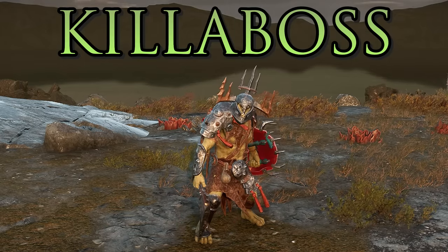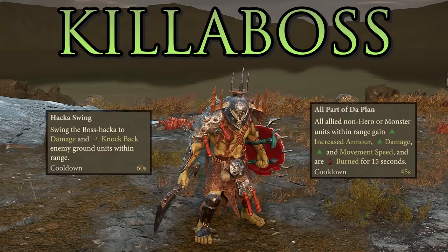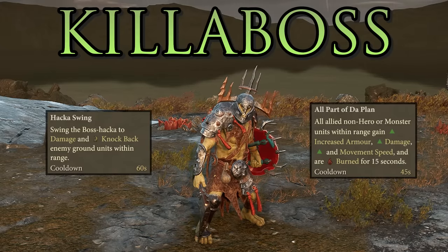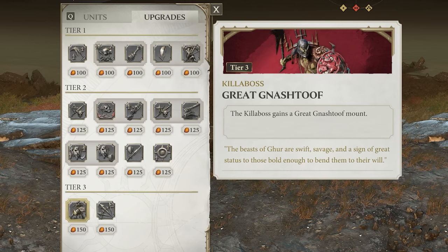For the Cruel Boys, your tier 1 hero is the Killer Boss — a melee hero who likes to charge into battle. He has Hacker Swing, a small AoE that does damage and knocks enemies flying, and All Part of Da Plan, which buffs nearby infantry in several ways. The Killer Boss wants to fight alongside his infantry. He can be upgraded in tier 1 with Fight Like Mork, increasing health and damage, and at tier 3 he can gain a Gnashatoof mount — a big wolf — for greater battlefield mobility, though he loses Hacker Swing.